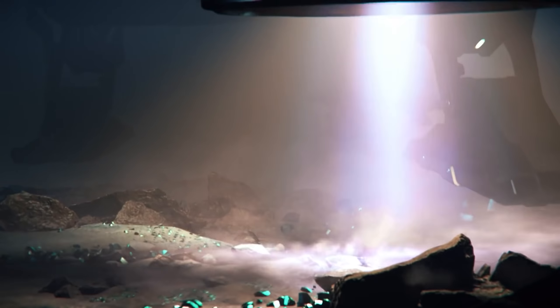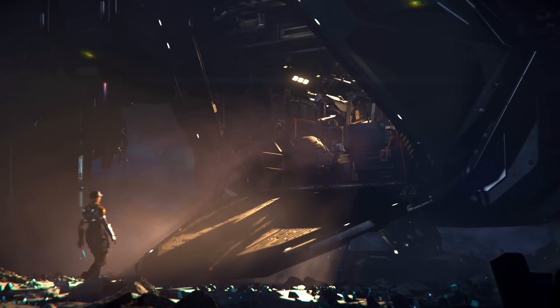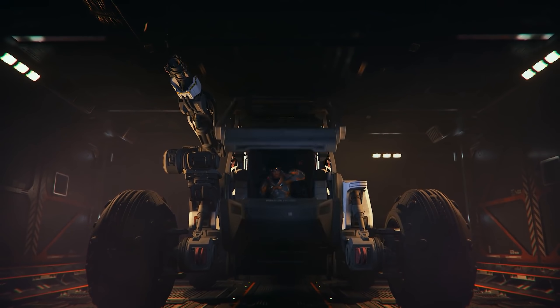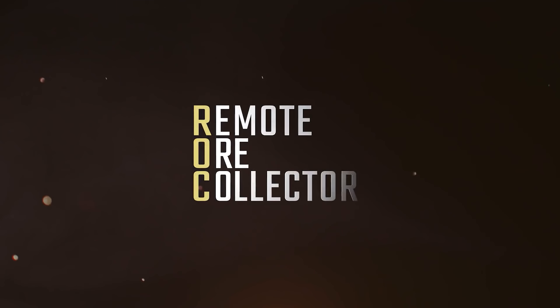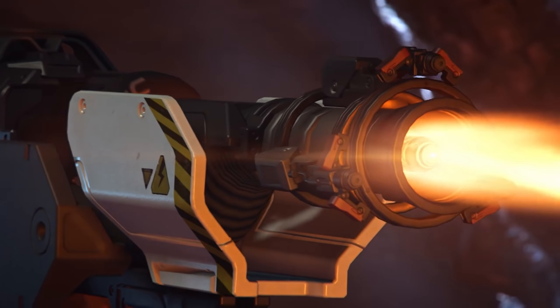Now that I've had some time with the patch, for me the prime feature update added to Star Citizen Alpha 3.10 wasn't even on the roadmap. It's the update to mining — the Greycat Rock, or the Remote Ore Collector. This is the first ground vehicle in the game that is usable, profitable, and a hell of a lot of fun, but it doesn't come without flaws. So what is it?